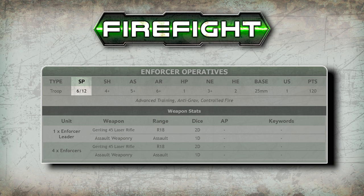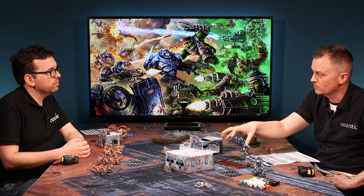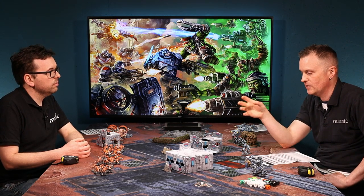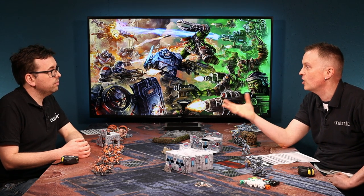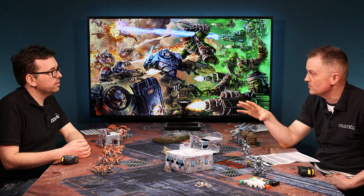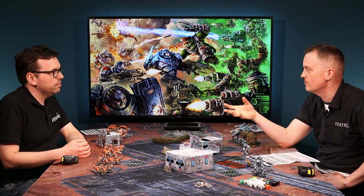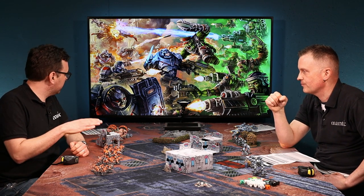Next is SP, which stands for Speed. You've got two numbers — in this case my Enforcer Operatives have 6/12. When making a normal advance move they can move up to the first number, six inches. In a sprint or charge — if they're going to assault — they can move the second number, 12 inches. It's not necessarily always double, because you might have a fast or slow unit or some other impediment or bonus.